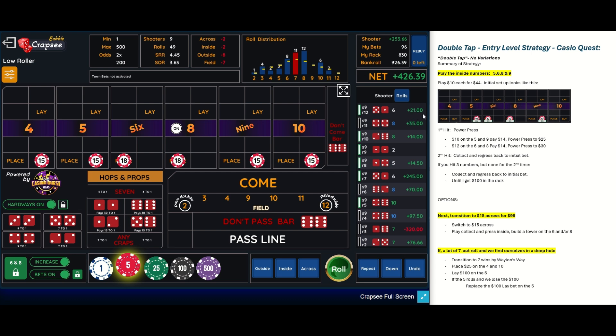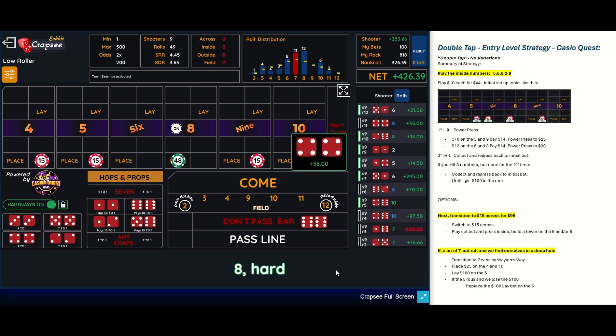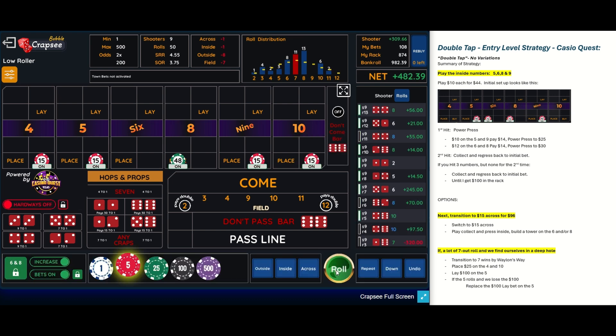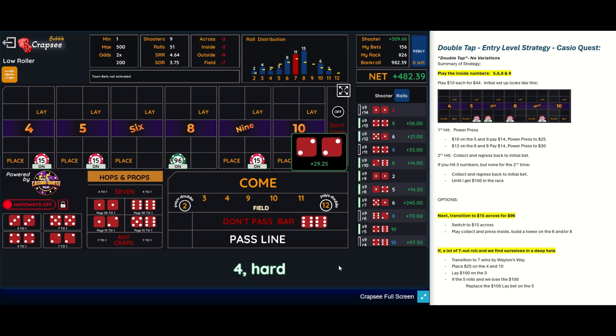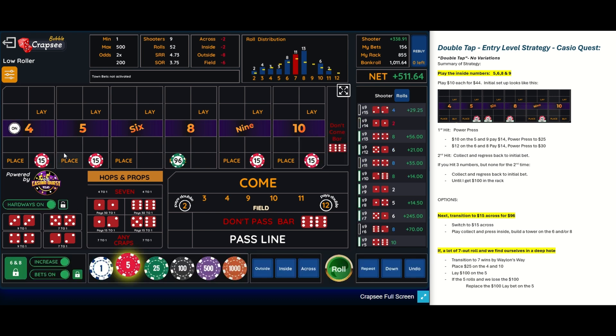We'll just let this roll out a little bit. There's a six, so that wins. We're going to take the six down, take those winnings, build up on the eight. We're going to build a tower and there's the eight — that's a great hit. So we probably should take it down or continue. It looks like we're just going to continue building right on that eight.